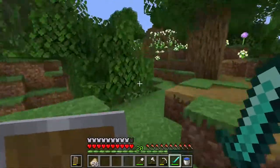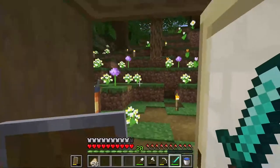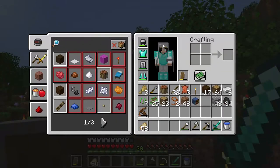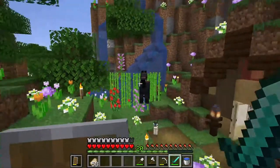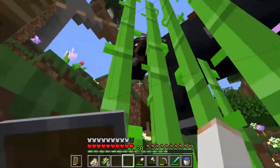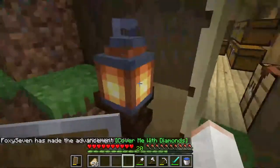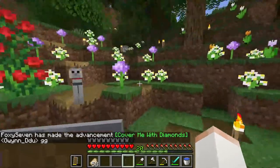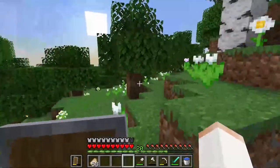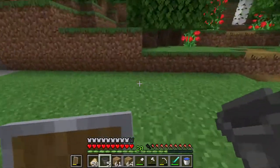My design uses quite a few blocks and a lot of signs. I want to make it out of wood so that in the future I can build a barn around it and it'll fit in well. I was thinking of using spruce wood but that's a trek to get, so I might actually make it out of oak since I've just collected a lot of that, plus some dark oak.